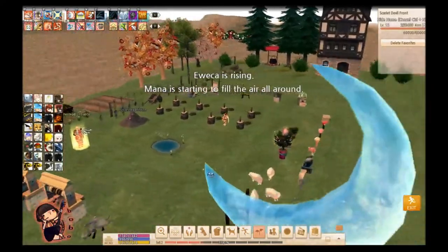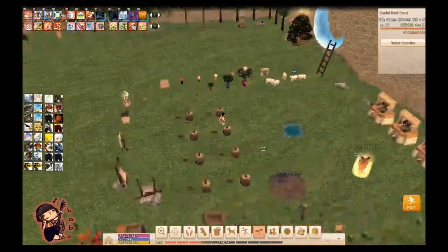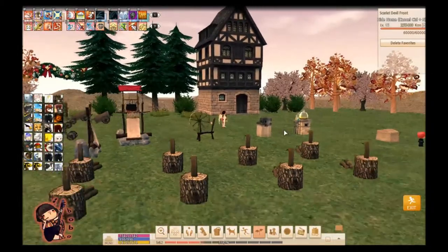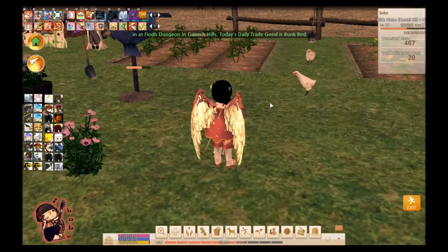Last but not least, here is the human homestead. It's kind of got a prairie feel to it - it's just all grassy, with really tall houses. So that is basically the human homestead.